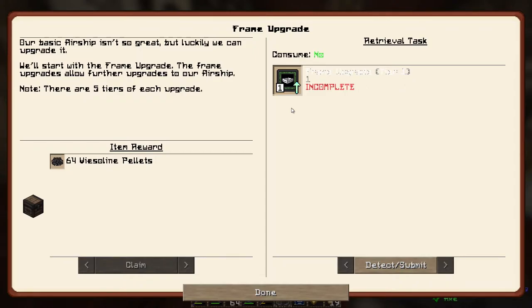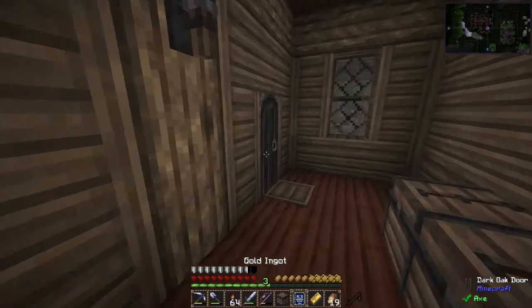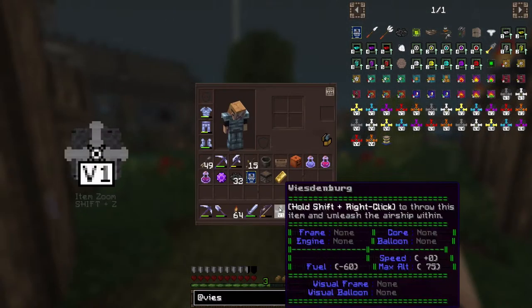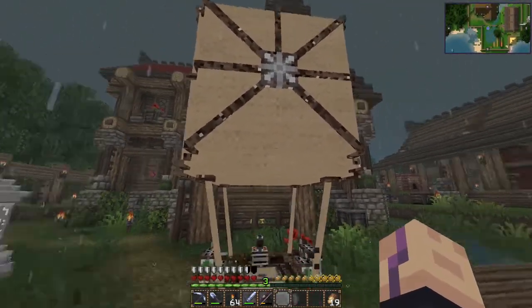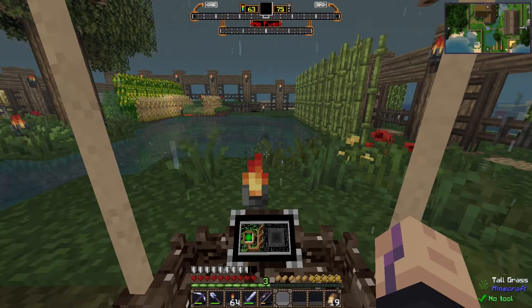Our basic airship isn't so great, but luckily we can upgrade it — we'll start with the frame upgrade. The frame upgrades allow further upgrades to our airship, and there are five tiers of each upgrade. We also get more fuel. Let's go check this out — shift right-click to place it. There it is, fancy looking model. The textures could be different but it's fine. Right-click it, and we currently do not have fuel. Let me assign the keys — R is the menu, and this is where we put the fuel pellets.